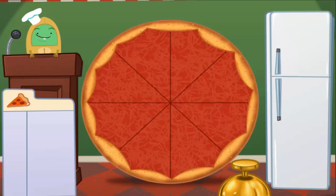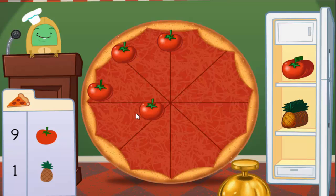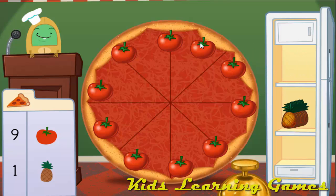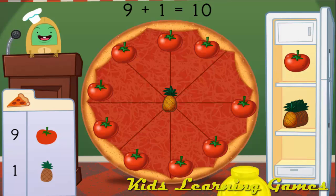Delicious pizza! Welcome to Muggo's Tasty Pizza Plant. Today we're going to add up pizza toppings. Drag items from the fridge and put them on the pizza. Click the bell when the toppings are just right. Make a pizza with 10 toppings. Add 9 tomatoes and 1 pineapple. There should be 9 tomatoes on this pizza — take away some of the tomatoes from the pizza. 9 tomatoes plus 1 pineapple equals 10 toppings.